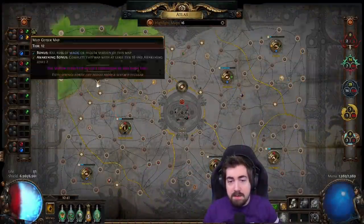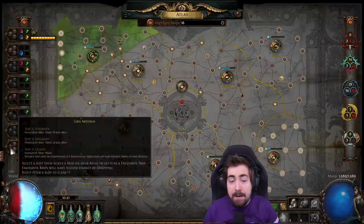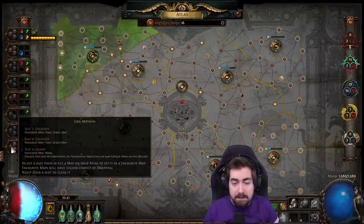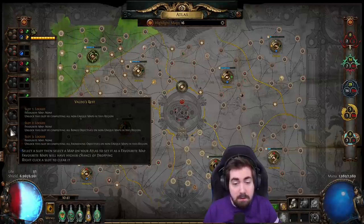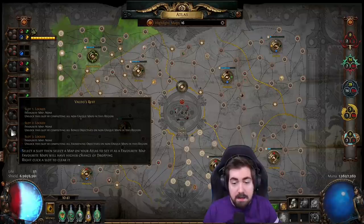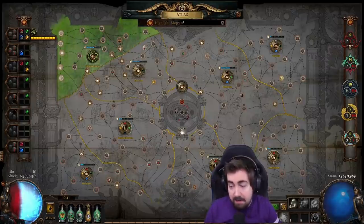What does it do? How does it work? So let's move in-game. I have the atlas here, and I'm also going to flashbang you with a notepad in a second. But if we hover over the left side here, we can see that it's favorite maps. Here it says slot 1, 2, and 3 are all locked. To unlock the first slot, we have to complete all the non-unique maps in the region. Basically, throw in four watchstones and make sure everything is filled in.